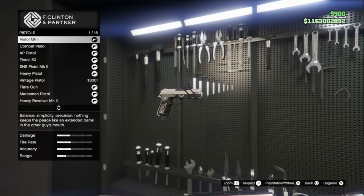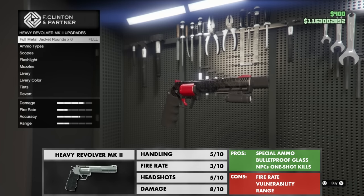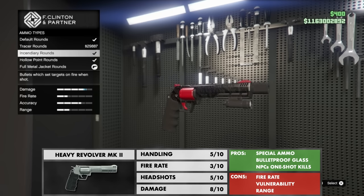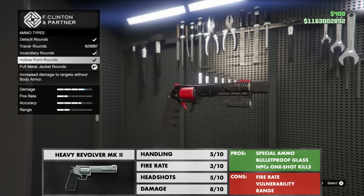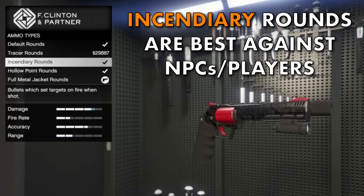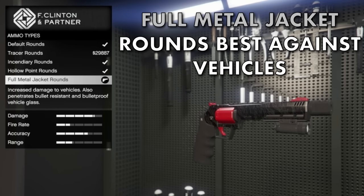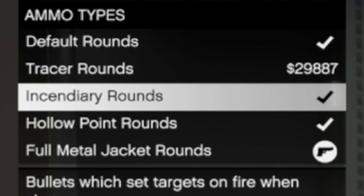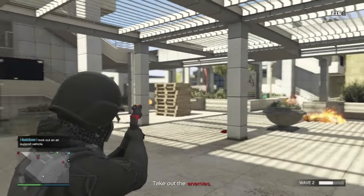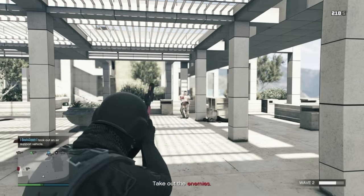The first category is pistols. Last year I only selected two handgun options but I've had feedback saying I should have added the Heavy Revolver Mark II with special ammo. You can opt for incendiary rounds or full metal jacket rounds for entirely different purposes. The incendiary rounds give more damage to all types of enemies, where the full metal jacket rounds are designed to penetrate bulletproof glass and take out vehicles. The incendiary rounds are great for one-hit kills on NPCs.